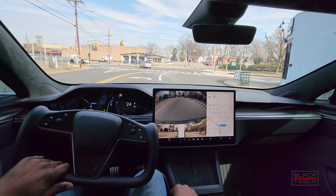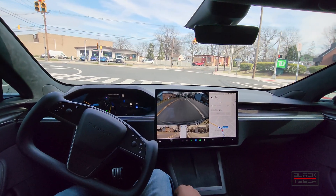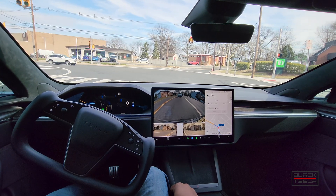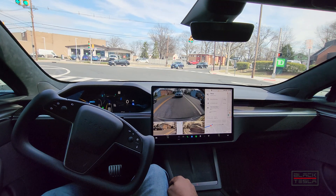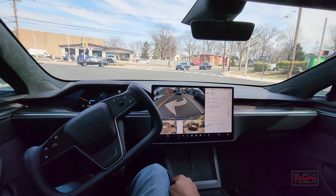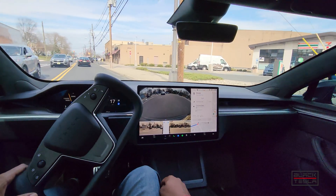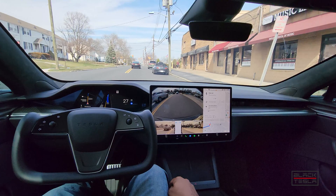Yellow light — it puts on the signal, puts on the brake accordingly, does a great job stopping. Excellent job so far. But that's not the test; the test is going to be the actual roundabout. A little bit hesitant, a little bit herky-jerky — I'm okay with that, not terrible.